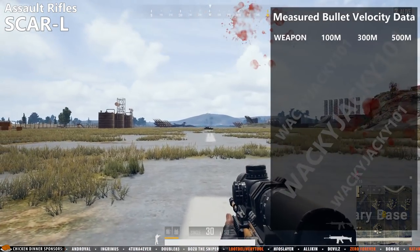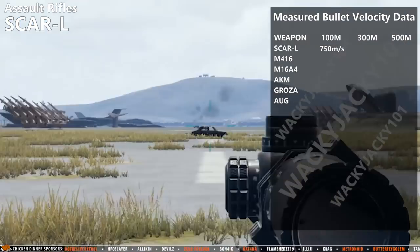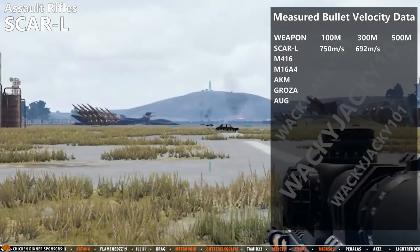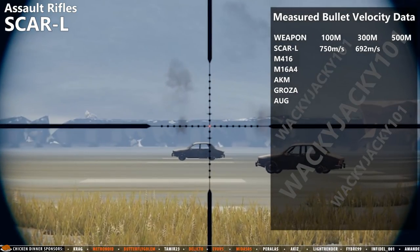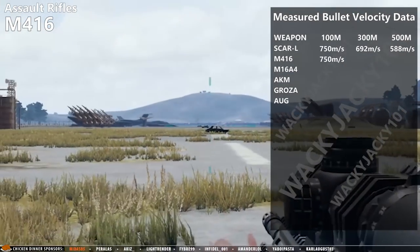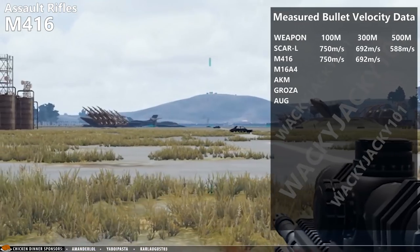Starting with assault rifles, the first one is the SCAR-L. Here we can already see how the bullet loses speed over distance, thereby also having increased bullet drop. The M416 is almost the same but loses less speed on the 500 meter measurement.